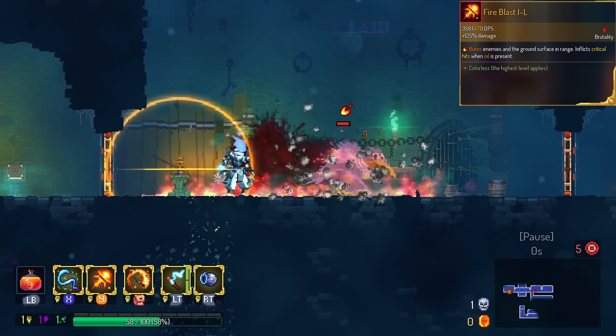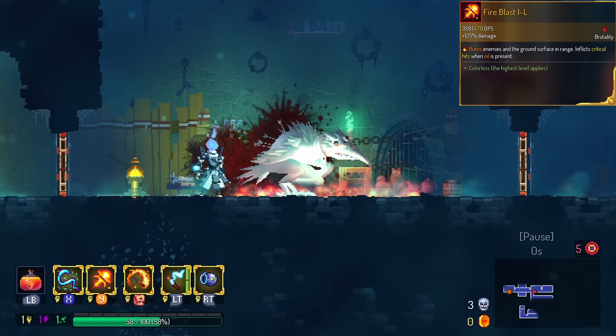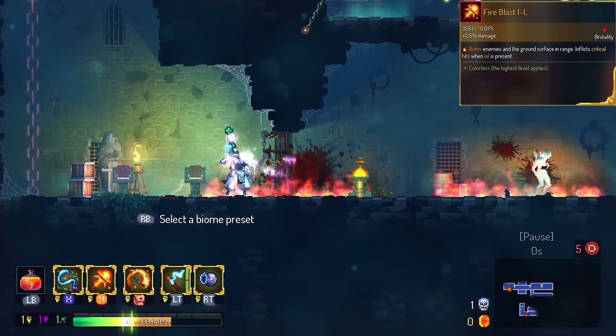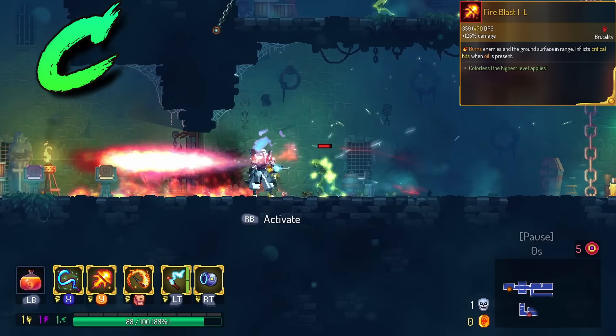Fire Blast has Global Shield on use. We have been rating that pretty low for other things, but on Fire Blast it's not that bad. It comes out on the initial cast. You can also time it to block an attack, though this is very dangerous gameplay. I'm gonna put this in the C tier.